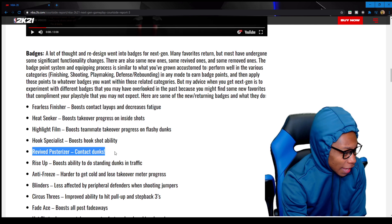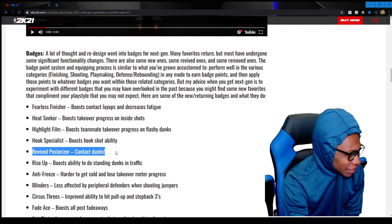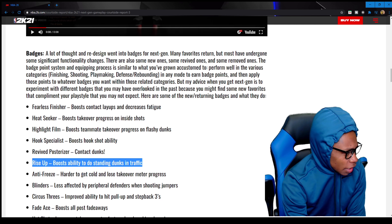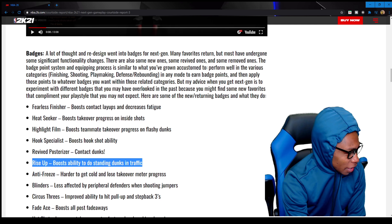Revived: Post Arise — contact dunks! Post Arise is back because I don't think we had it this year. And Rise Up boosts the ability to do standing dunks in traffic. Once again, that's a big man badge right there, I won't use that.